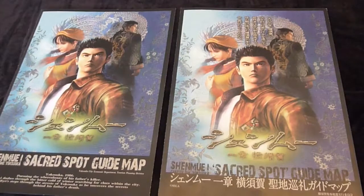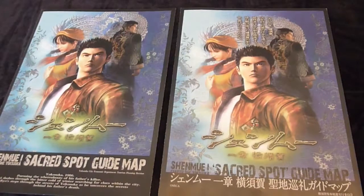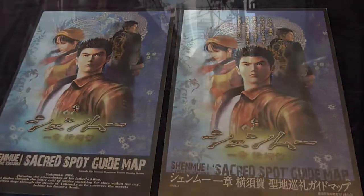If you're interested in reading about how the Shenmue Guide Map was created, we've got an interview with one of the Yokosuka City staff who worked on it up on the blog at phantomriverstone.com. You can also keep up to date on our latest blog posts by following Twitter and Facebook — I'll put links to these in the video description. Thanks for watching and see you next time.